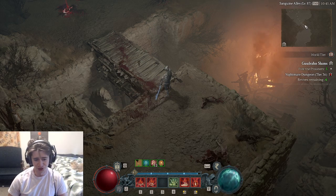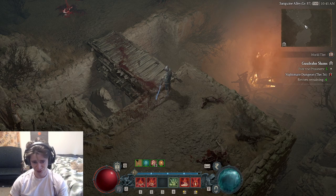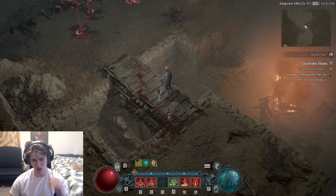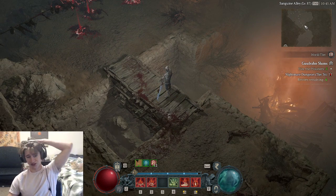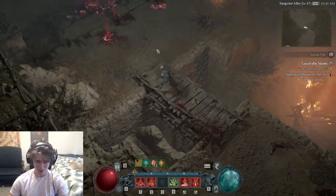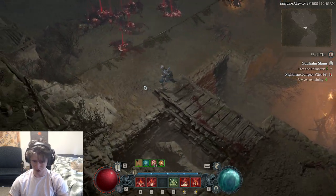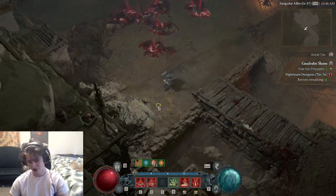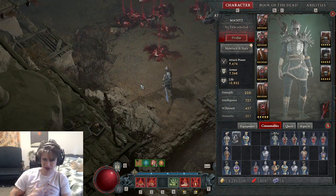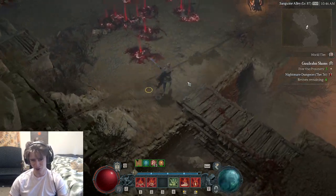I'm here to show off my Blood Surge Overpower Necro build. I'll put chapters down in the description, but first I just want to show off what this build plays like and looks like. So I'm just going to go through this Nightmare Dungeon. It's just a 36, so all the mobs will be about 3 levels higher than me. This build does really well with mobs about 1 to 5 levels higher. If you go any higher than that, you're probably going to need more gear.